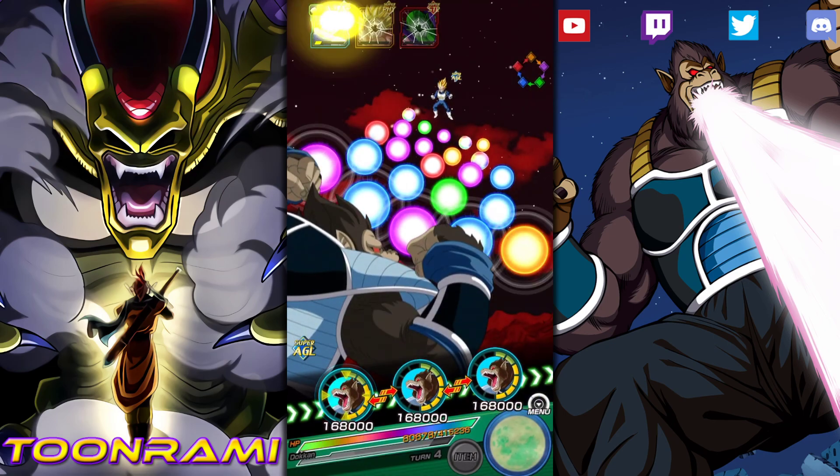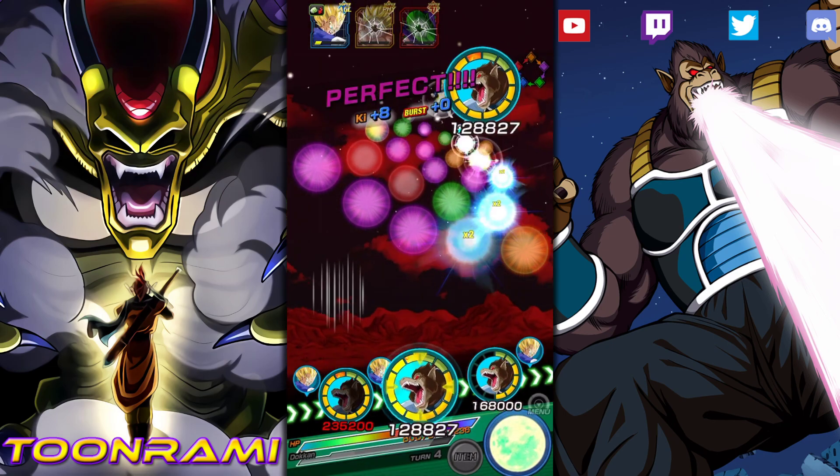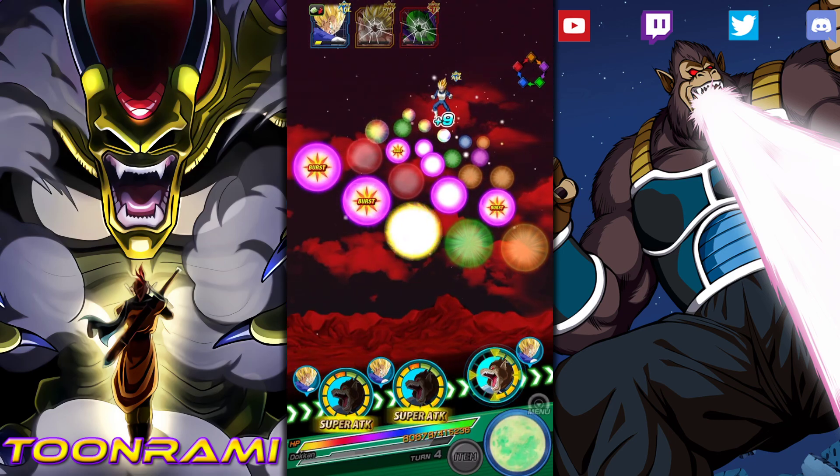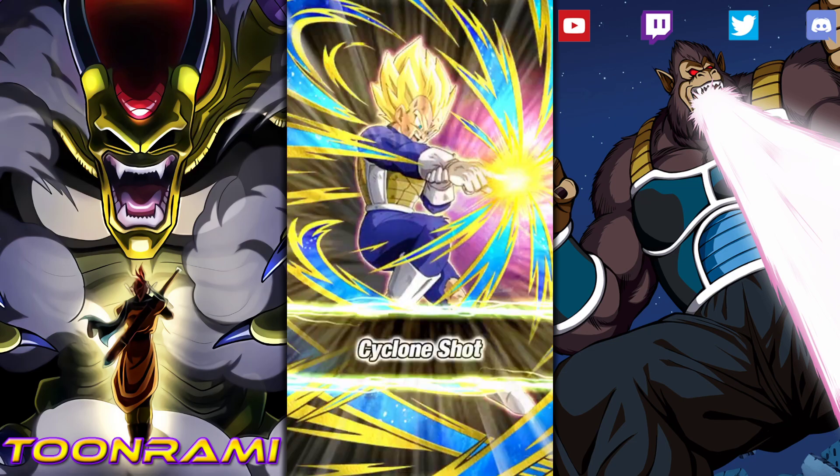So you guys are getting to see the benefits and the drawbacks of Giant Form. Right now you're currently seeing the benefits. One more turn of Tora. Super attack. Super attack. And super attack. Wow — Dokkan really played me.